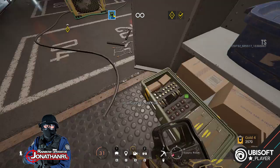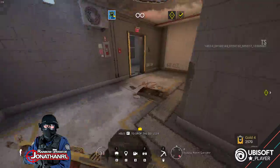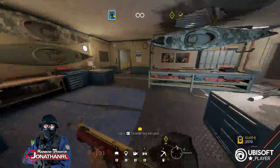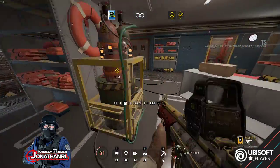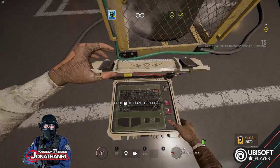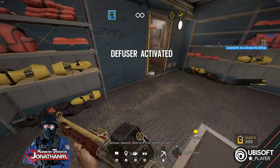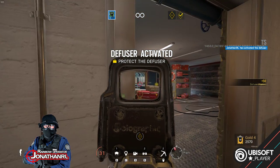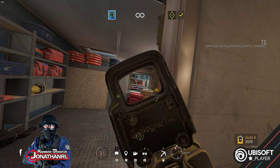Otherwise, the terrorists on this skill level seem content to just hold the angles. It's kind of fun — we can just put down all the claymores we want here. I'm going to start the diffusing process and then take some cover. Diffuser planted. Because once you start the defusing process, the terrorists are gonna come rushing.